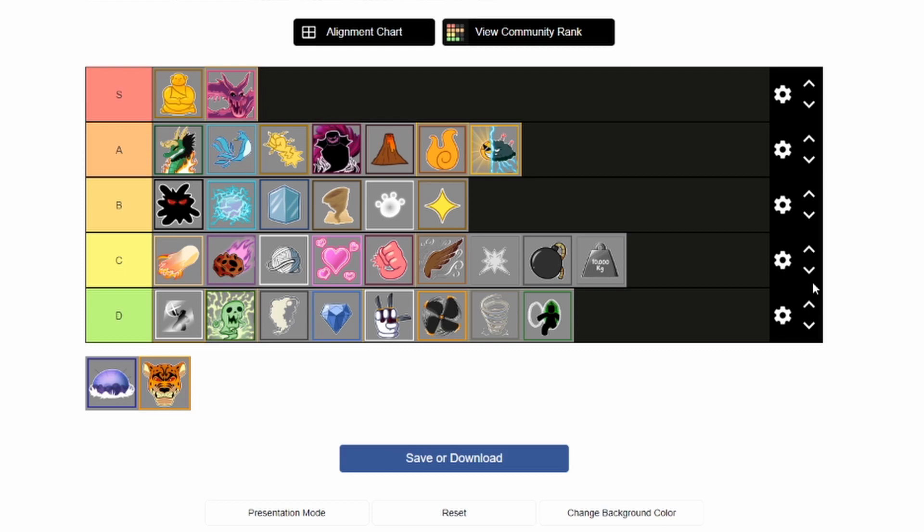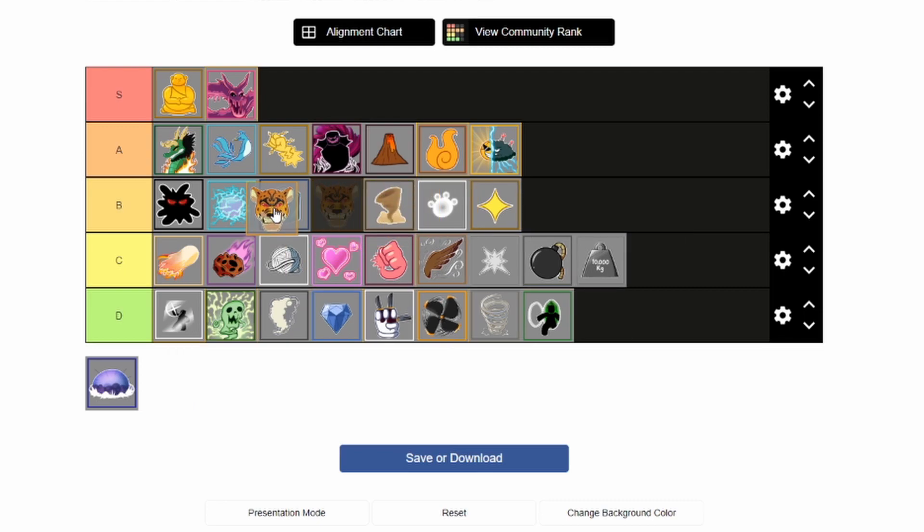Leopard is pretty good AOE — there's a shooting ability, a pounce ability, a roar AOE, and a damage buff. It's better than Sand and better than Ice, but not better than Rumble. I'm putting it here — it's pretty good for raids.